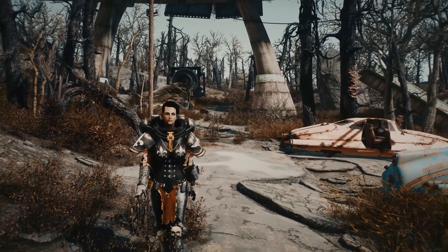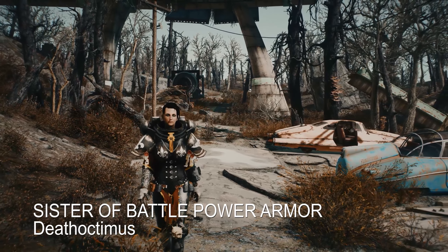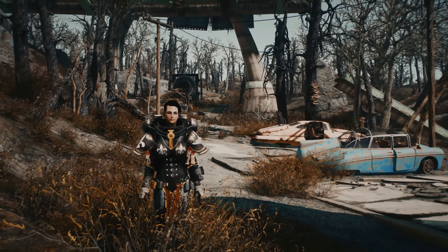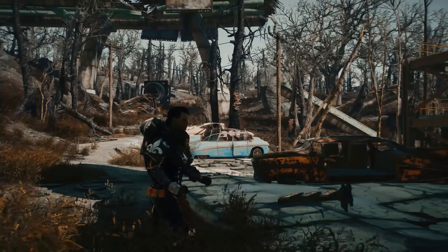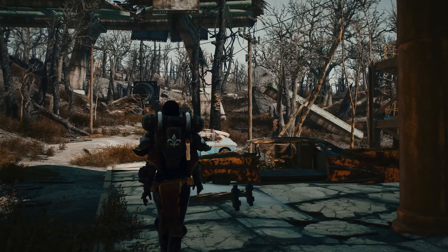The first one that I'm walking around right now is Sister of Battle Power Armor by DeathOctimus. This is from Warhammer, and it comes with body slide files, and I think it looks great. This is with the 4K textures. There are also 2K textures available. It comes as the armor, the shoulders, the backpack, the belt, the chain, and some gauntlets.